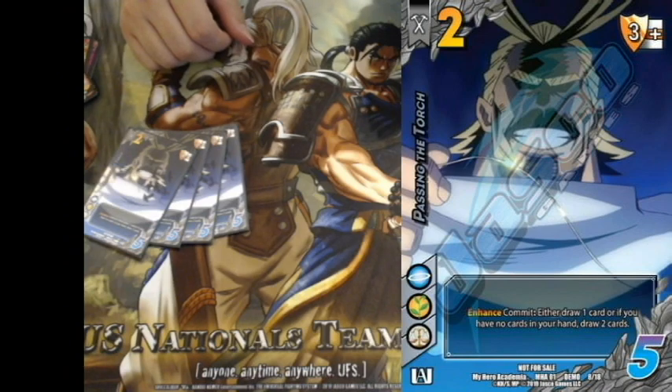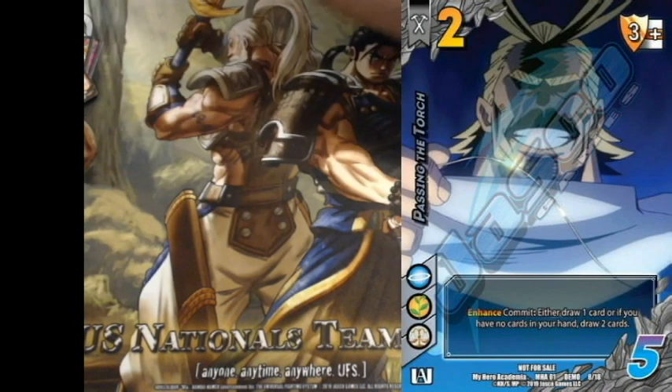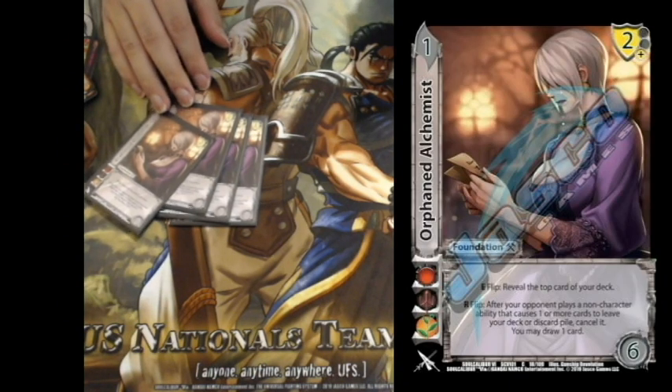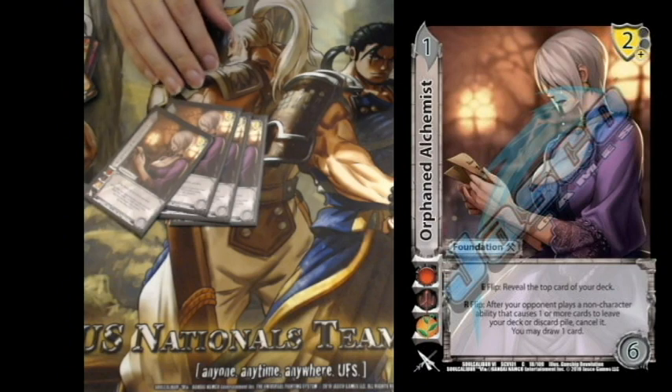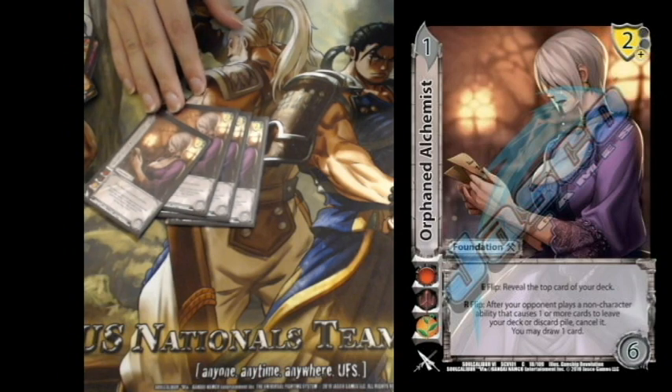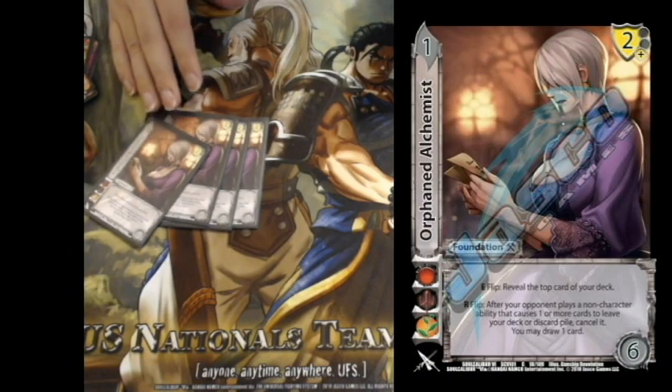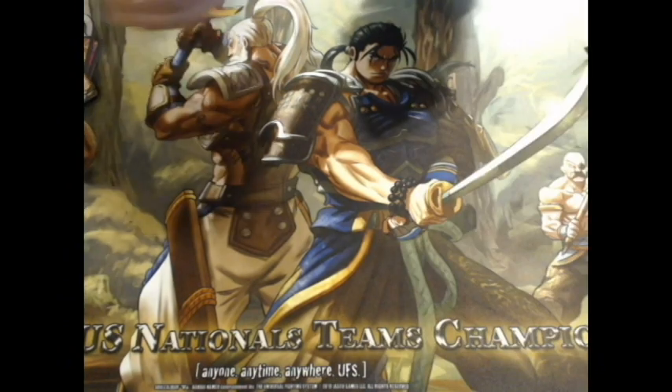Four Orphaned Alchemist — if you watched my video two videos ago, you'll know why. Shanghua is a very nasty character: this stops Precise Blow, stops Yin Yang — probably her two biggest tools — also stops Mop Strike stuff, also stops Voice of Reason. Also, looking at your top card is really good, especially when you can draw it with Passing the Torch if it's an attack.